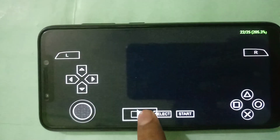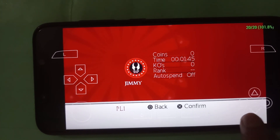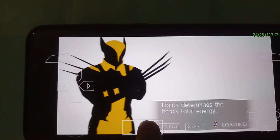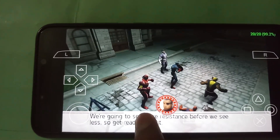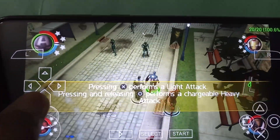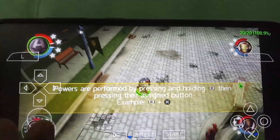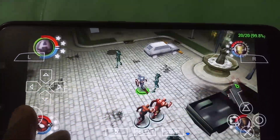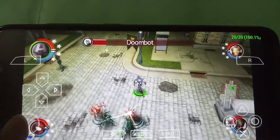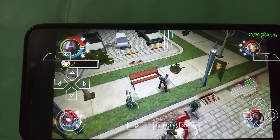Now let's see Marvel Ultimate Alliance 2 after applying the settings — will it lag or not? The game has started and you can see the game is running at 60 FPS with no choppiness. Earlier with default settings you saw the lagginess and choppiness, but now the actual performance is very good. You can see the top-right FPS counter showing 100% emulation speed with no lag in the loading screen or cutscenes.